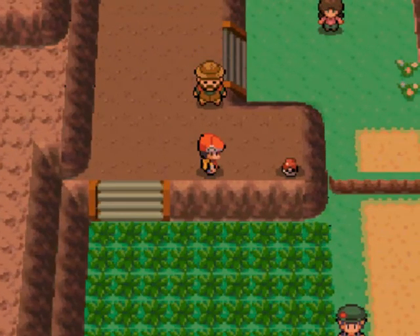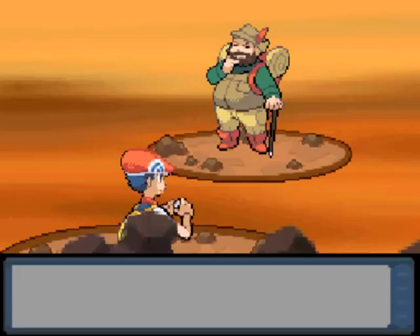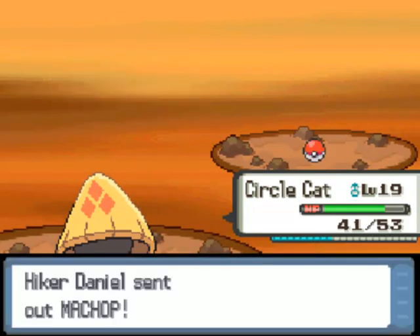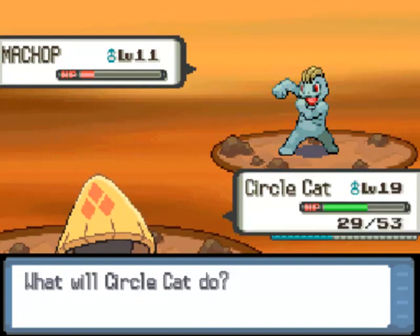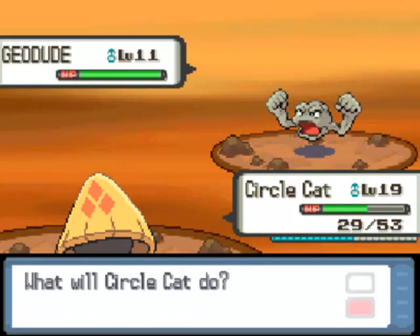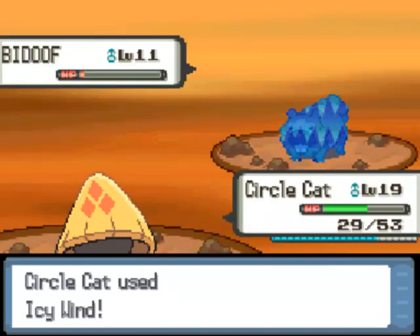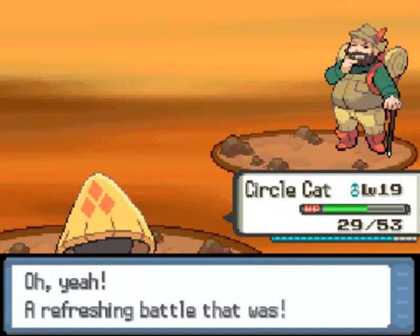Next up is a Hiker. 'There's no mountain here, but I'm dressed to hike.' This guy has four Pokemon. I suspect they're Geodudes and maybe Machops — either way, easy work for Circle Cat. There's a Machop right there — Bite is not very effective against Fighting types but we can take it out in two hits. Another Geodude, also easy because Rock types are generally slow and we have super effective moves. Then a random Bidoof shows up — I'll Icy Wind it anyway. Then Bite takes it out. We defeat Hiker Daniel.